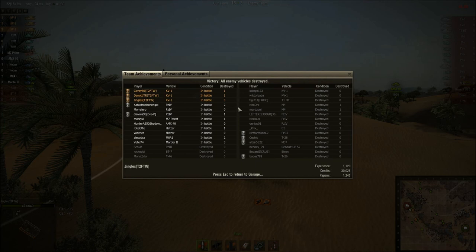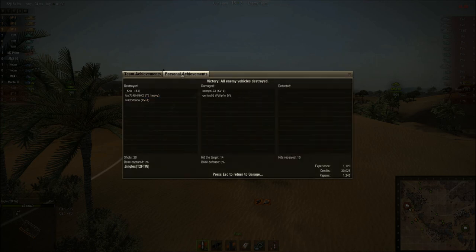That was pretty successful as well — 1,120 XP and another 30,000 credits. Three kills: T1 heavy, KV1, B1, plus damage on another KV1 and a Panzer 4. We took 10 hits but only two did damage and those were minor — this is a very, very well-armored tank. If you just angle the hull it becomes an extremely well-armored tank.